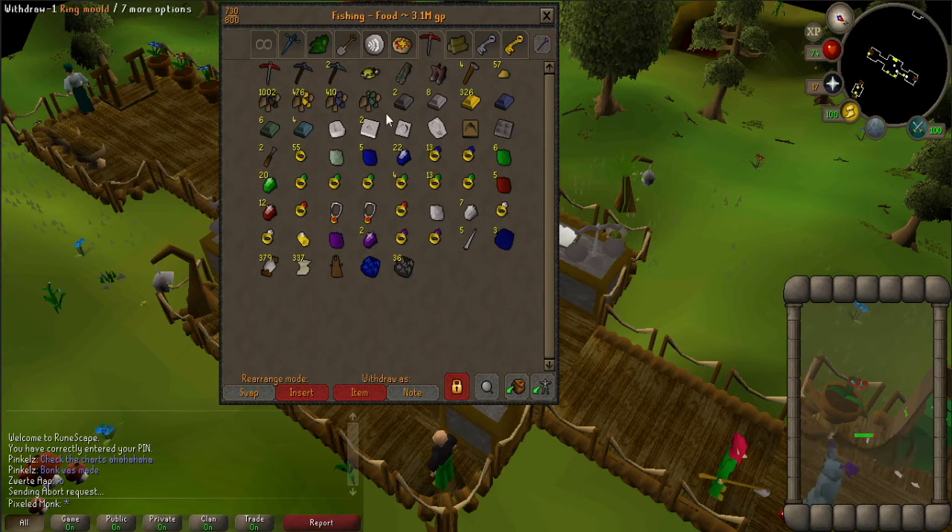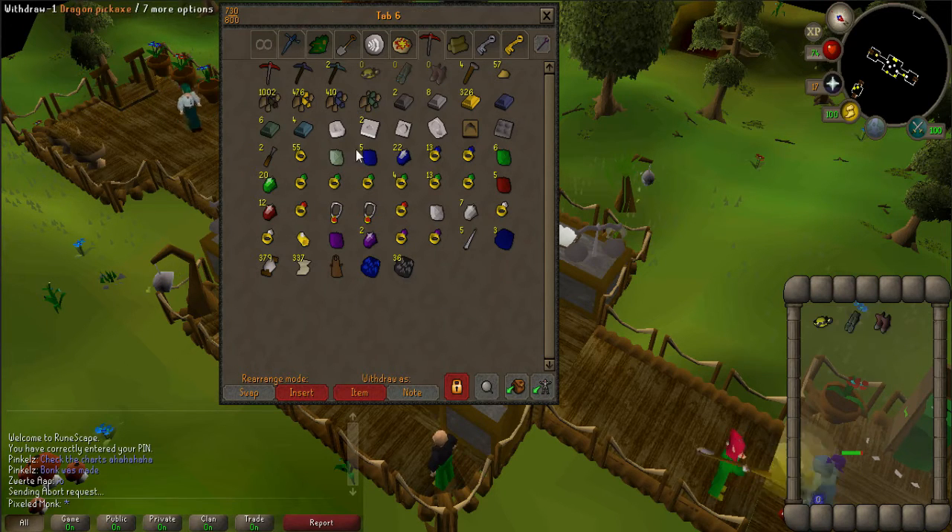For example, I go mining all the time and I have one prospector helmet, one legs, one boots, and they always end up down here with my pick — and I don't want that. Now I can just click on the items, they come right out of my bank, I put them right back, and I don't have to worry about them anymore.